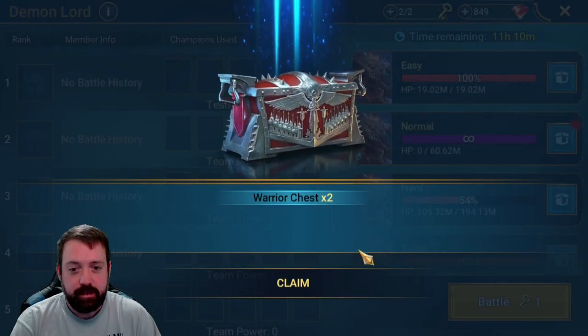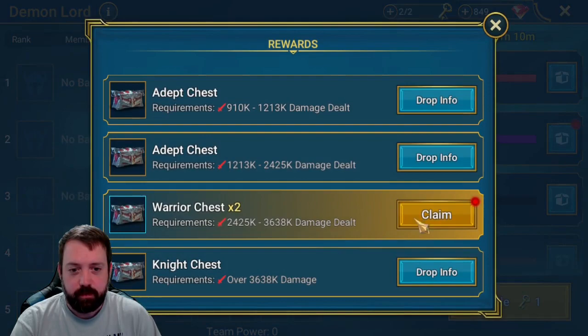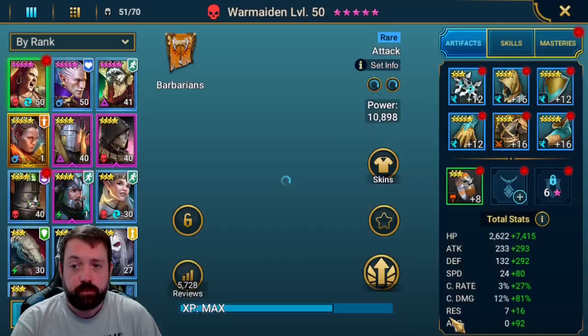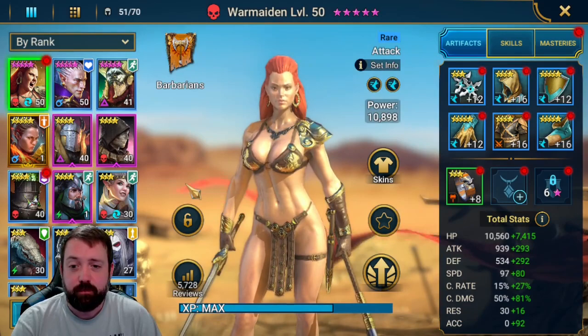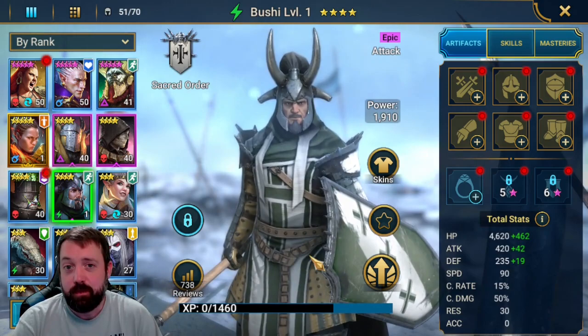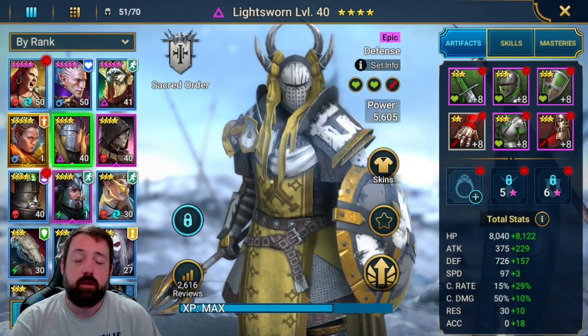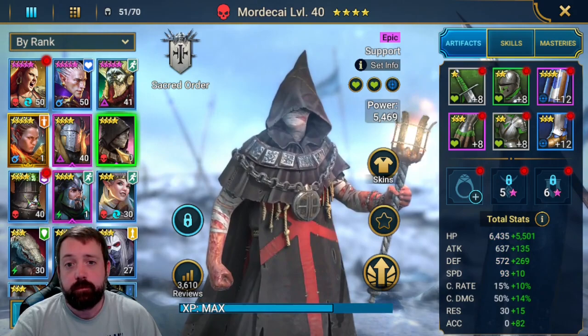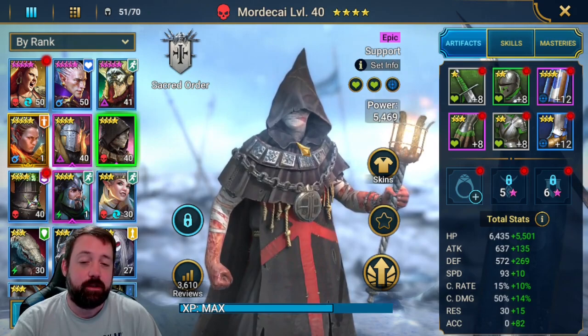Glamboss Rewards — we are one-keying easy and pretty much keep every piece of gear that comes out of this. As far as champs go, I haven't pulled any Legendaries or even really any good Epics. I did pull one Epic so far, and it is Ibushi. He's not going to get used — he's going to end up being a chicken. From our login rewards, I actually used a referral account and got Lightsworned on day one, and then used the promo code for free Mordecai.